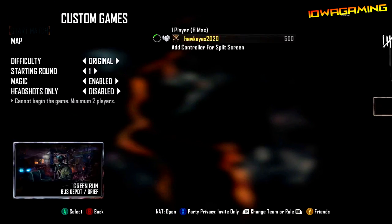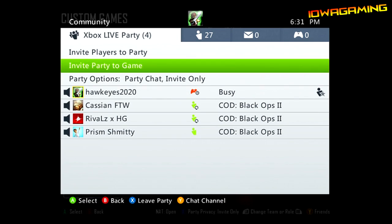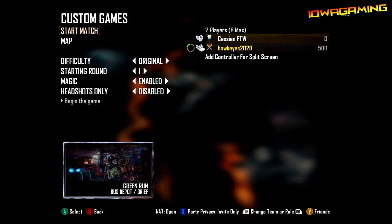Then from there you want to push right on your D-pad, go over to your name, click on your name and go to Player Channel. Then from there you want to click on the game you just played of Survival on Green Run, and hit no when it asks you if you want to go to theater. Then push left on your D-pad again to go back to the game options menu, as you guys can see right here.